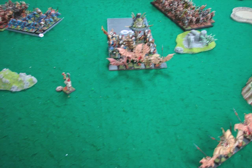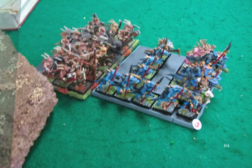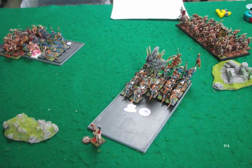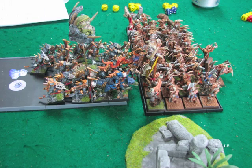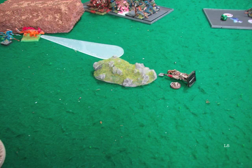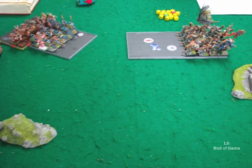On the right, my Horde with the BSB is just trying to get into any kind of position to get into the fight. I think I win combat but he's steadfast and just reforms. Over here, because of the overrun, he had charged my Harpies and easily killed them, then reformed to face my Horde. On his turn he charges my Horde. His Salamander fails the stupidity test again, the other Salamander takes the remaining wound off my Level 2, and his Temple Guard unit slaps around my Horde with the Beast Banner.